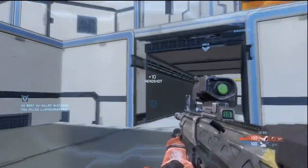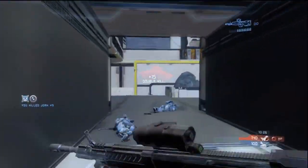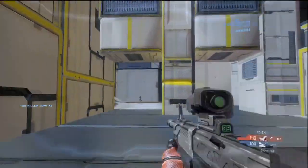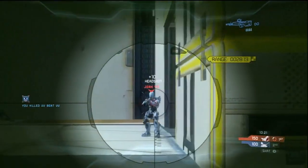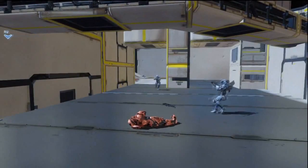Rogue is my second favorite out of the bunch. It gives you less flinch when shot. In past Halo games you would eventually zoom out if you were shot while using a scoped weapon like the BR or sniper, but in this game you just flinch. In my opinion, Rogue really does give you a leg up on the competition.